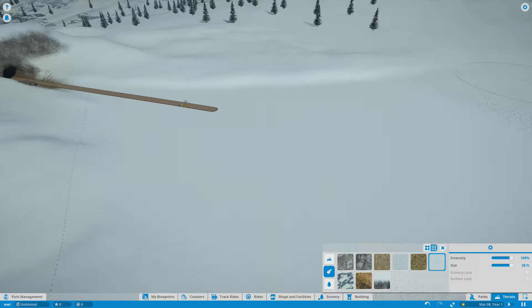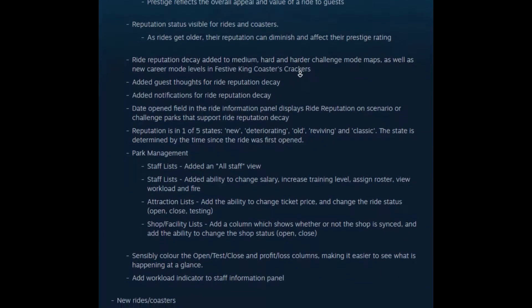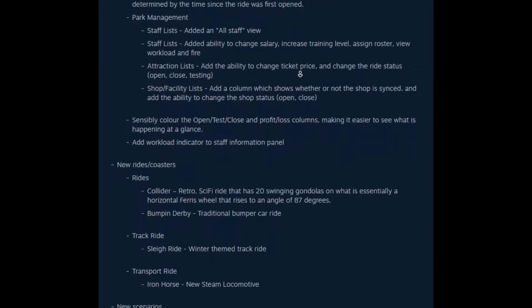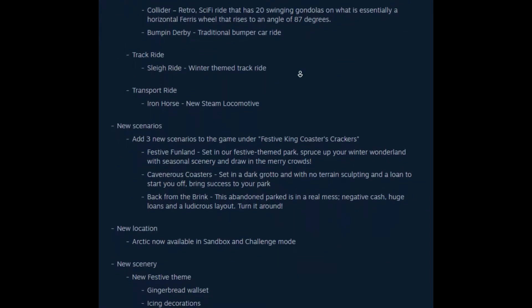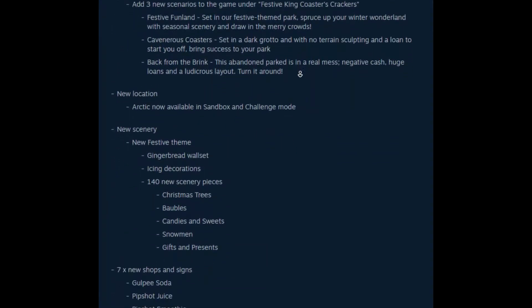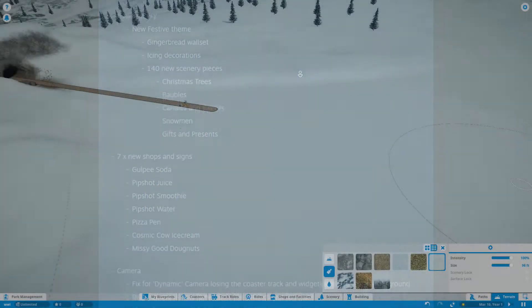Let's go ahead and go through the new management features. Ride prestige rating is now visible for rides and coasters on their information panel. Prestige reflects overall appeal and value of a ride to guests. Reputation stats for rides and coasters. Let's get to the new rides and coasters. So: Collider, Horizontal Ferris Wheel, Bump and Derby, track ride, sleigh ride, transport ride, iron horse. There's so many things — there's gingerbread men and cameras.